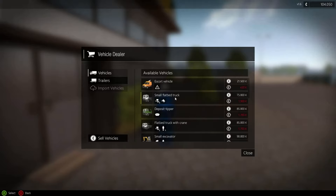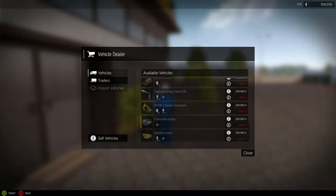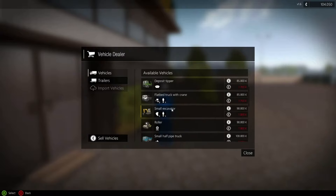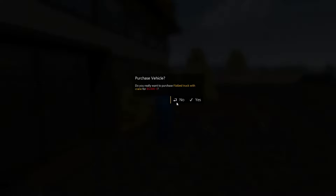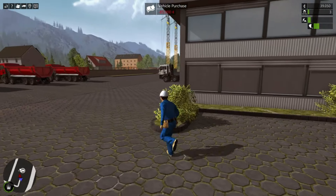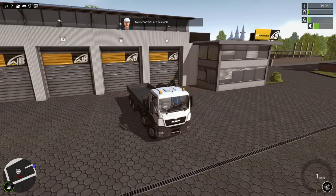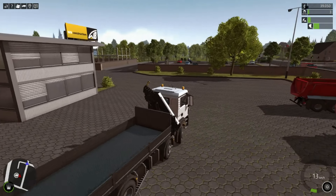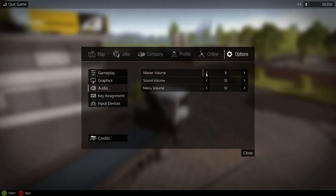Flatbed truck with crane — should I get it? It's a little janky but it's a really useful truck. Some of these things are big boys. I think we'll get the crane. Purchase! Yes — this thing sounds great! Where is it? It's over on the side of the building. This is nice! I'm taking the tipper truck back. This thing's big though — and loud. Very, very loud.